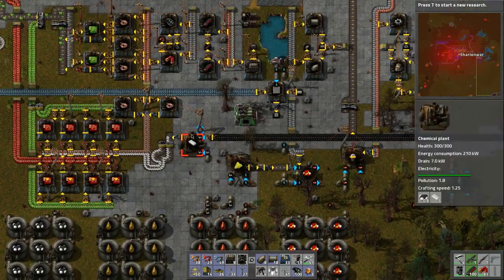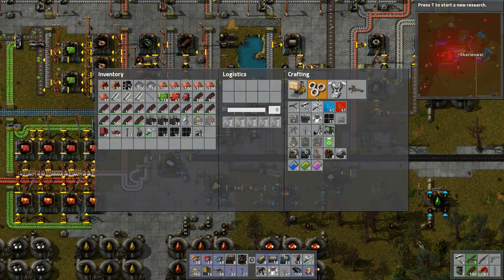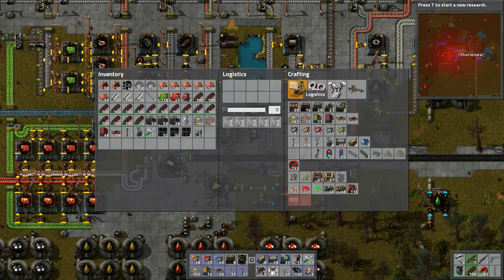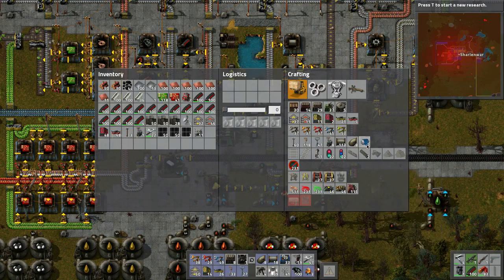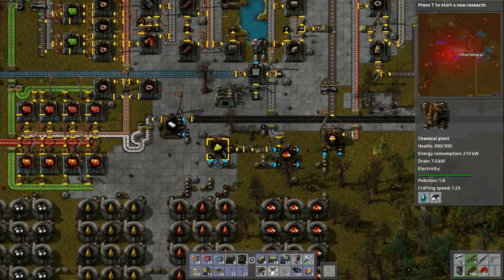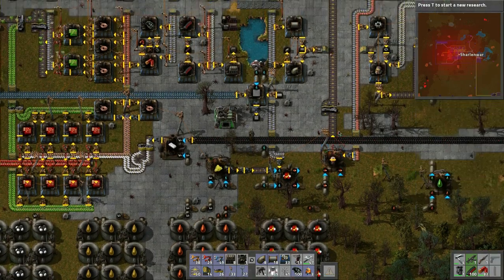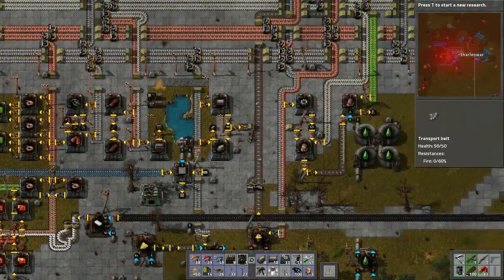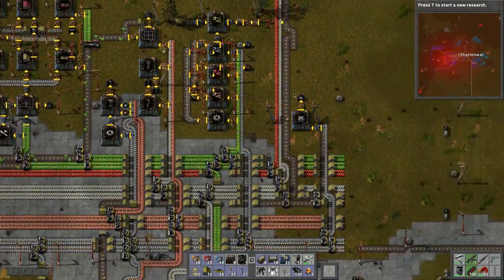I ran out of concrete already - it's amazing how quickly this gets used up. I do have some engines because I wanted to build these pumps. I'm thinking this will help the flow of oil, but now it looks like everything's going. Sulfur is being made, and batteries are being produced. This will back up eventually, but we're building these accumulator things because we want to expand our network.